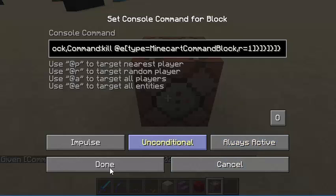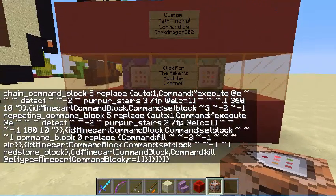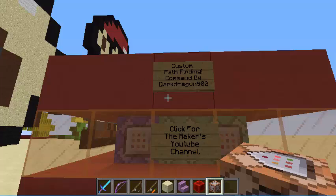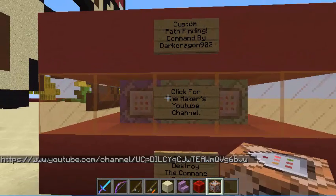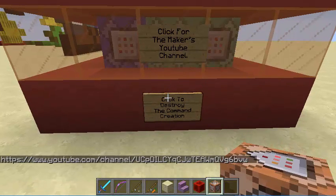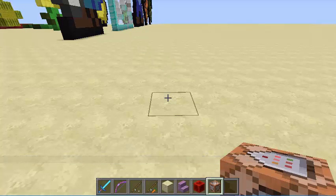After that, you're going to click always active. It's going to summon in the minecart and the one command block creation — Custom Pathfinding command by DarkDragon902. Click for the maker's YouTube channel right there, and click to destroy the command creation. You could just click that to have the command creation go away and it won't be in your world anymore, and it won't affect any of the things that the one command block creation can do.